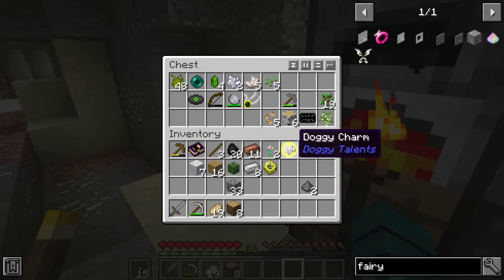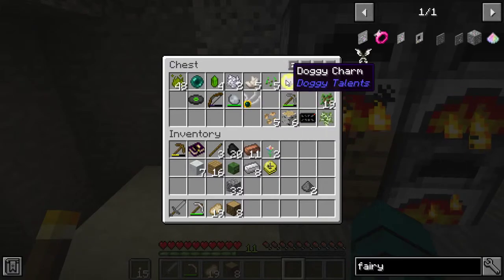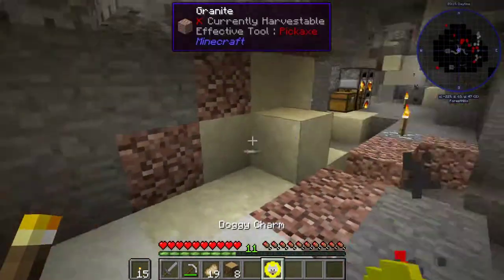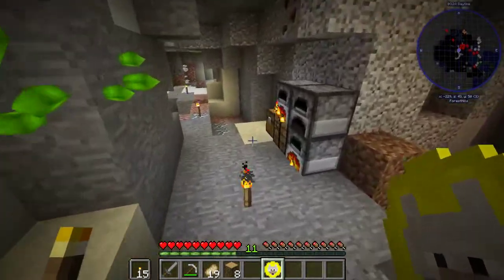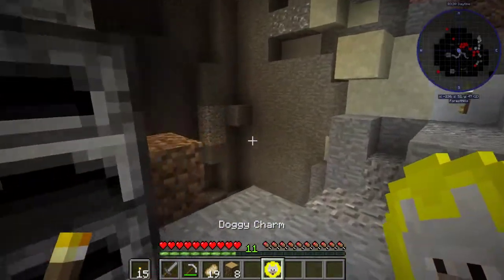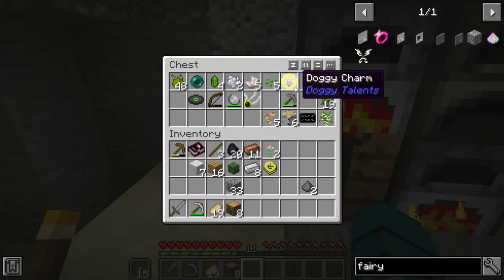I didn't figure out a name for the doggy charm yet, and I don't want my dog to die down here. So let me explain this — what it does is it comes with you when you first spawn and allows you to spawn a wolf pet that can be leveled up and upgraded, kind of like an RPG system, like Skyrim. It gives them certain abilities. So I'm not going to spawn it just yet.